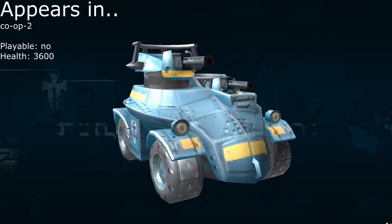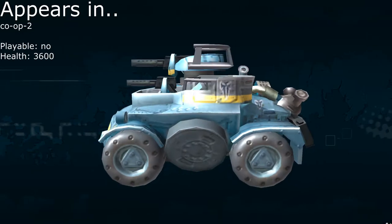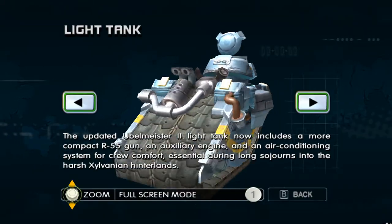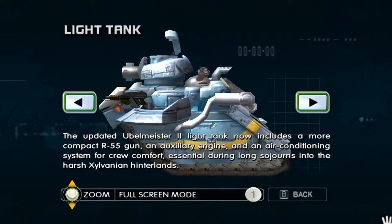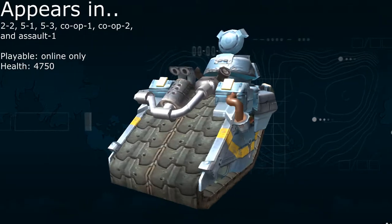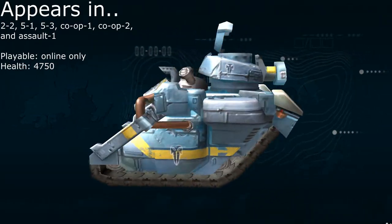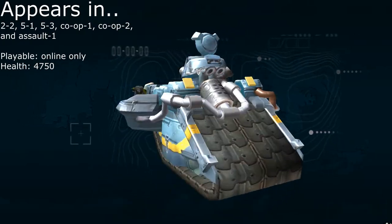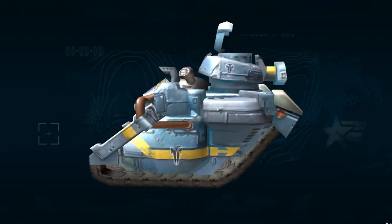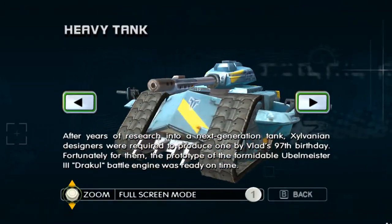So this is the Recon for Exylvania. As you may have noticed, it's using their heavy recon model from the first game, and it only shows up in one mission, which is the co-op mission Herman's Heroes. And even though they have a light recon model, they still use the heavy recon model for that co-op mission, probably just to keep it similar to how it was in the first game.